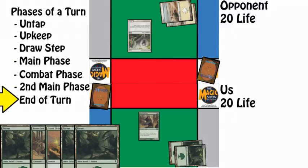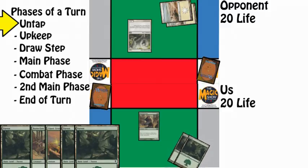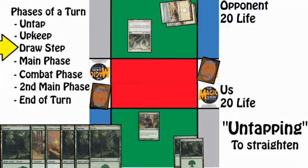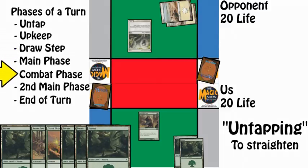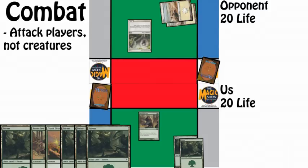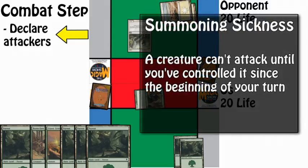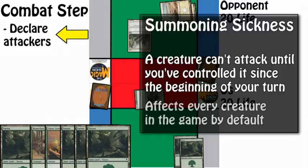They pass the turn to us as their creature also has summoning sickness and cannot attack yet. On our next turn, we go through the turn phases. Since we tapped our Forests to play Runeclaw Bear, we will be untapping our Forests during the untap phase. We then draw a card during the draw phase. Moving past our main phase, we're going to the fun part in Magic: Combat. In combat, creatures attack other players to remove their life points. To begin combat, we will tap our Runeclaw Bear and announce that it is attacking our opponent. Since we controlled Runeclaw Bear from the beginning of our turn, we may now attack — the summoning sickness has worn off. Summoning sickness affects every creature in the game.